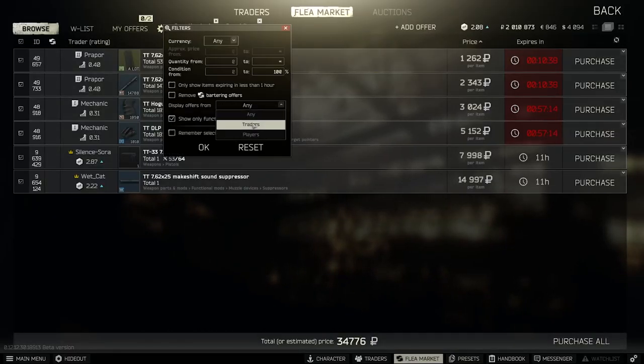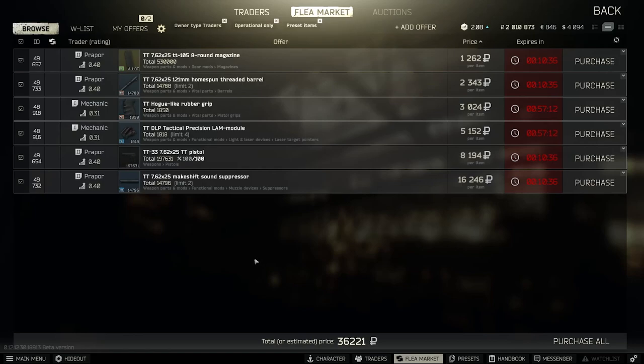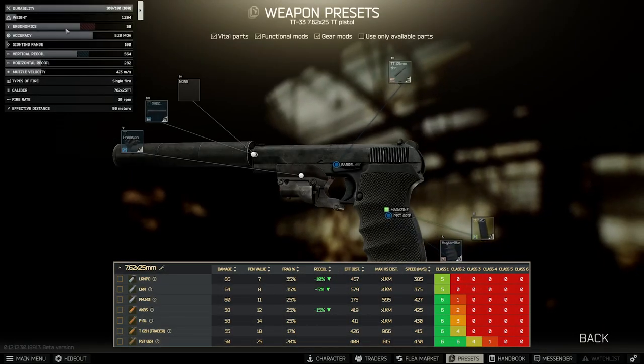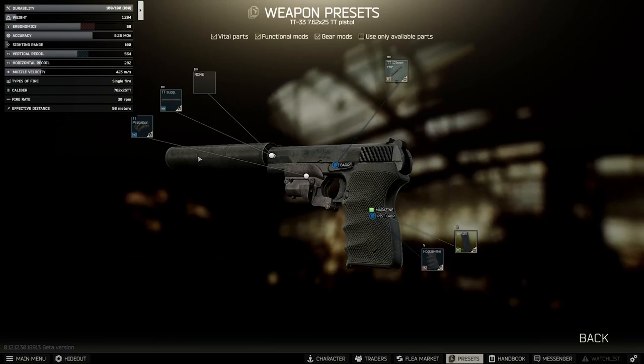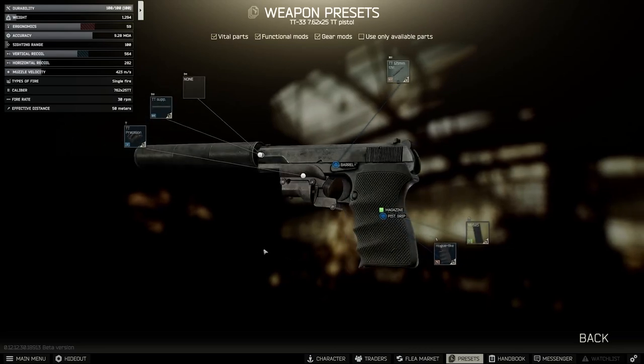This is pretty much the most kitted suppressed pistol you can make at the beginning. Going to traders only, we can get all this stuff from Mechanic 1, and the two barrels from Prapor, then the pistol and suppressor from Prapor as well. Excluding the magazine, this is 35,000 rubles for a suppressed pistol, which is pretty cheap actually. The ammo is not that great so you'll have to hit them in the head really. I would use it for hunting scavs, maybe PMCs if you're a good shot using the laser or hip fire, but mostly scavs — it does mean you'll be nice and quiet and not attract attention from other PMCs.